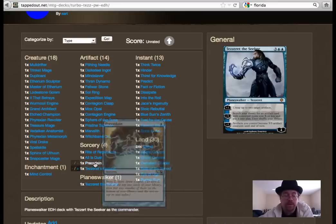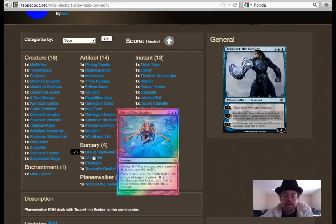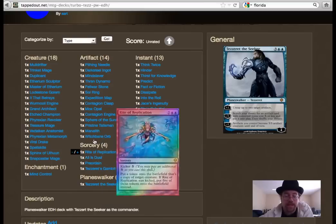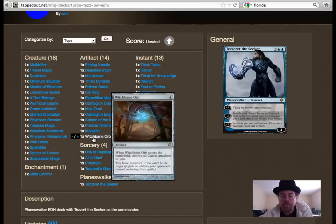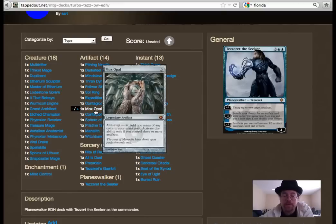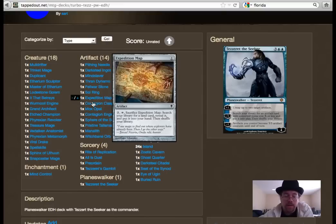In the sorceries, All is Dust is an incredible choice here because almost everything you play is artifacts to support Tez. Witchbane Orb is another great one — it stops people from playing Sorin Markov and hitting you down to 10 in a single shot. It also stops a lot of burn that other people redirect to your planeswalker, giving you hexproof.